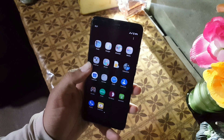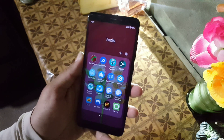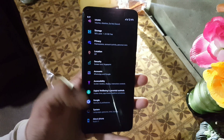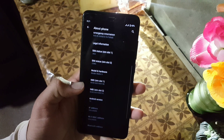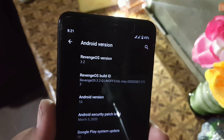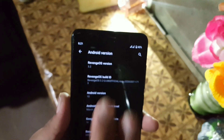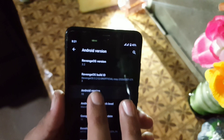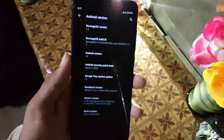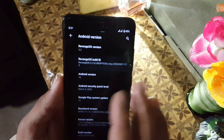Assalamu alaikum guys, how are you? I hope you're doing good and welcome to another video. In this video I will show you a full review of the latest Revenge OS for our Redmi 5. Its version is 3.2 and it is an unofficial build. You can also check the build ID — its Android version is 10 and its security patch is 5 March 2020. So without any further ado, let's get started.